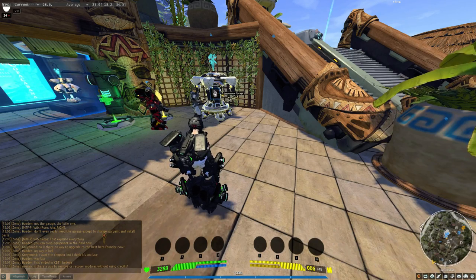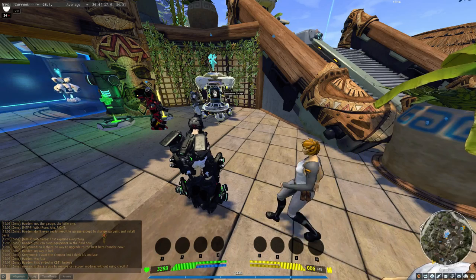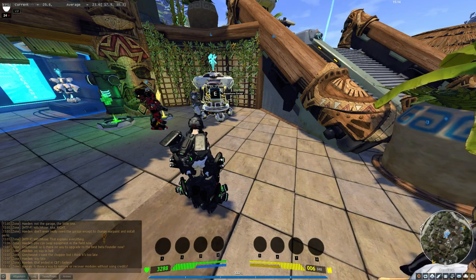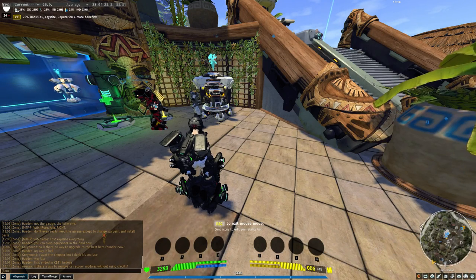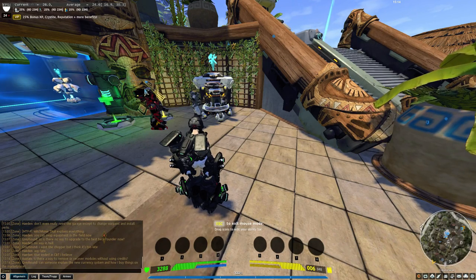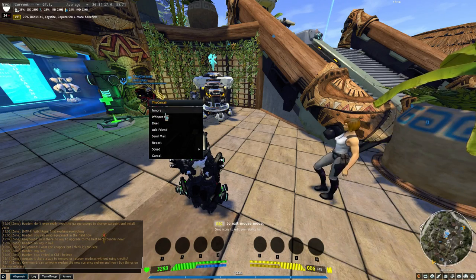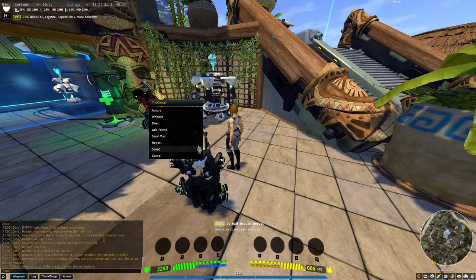In the key bindings you will also find the K key — I think it's K. This is the mouse mode. The mouse mode is really interesting for clicking on other players — for ignoring, whisper, duel, add friend, and stuff like this, or invite to squad.